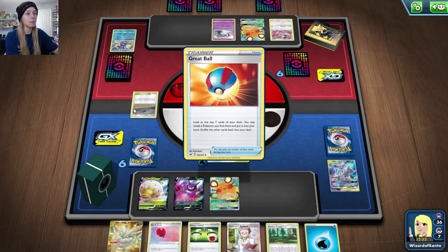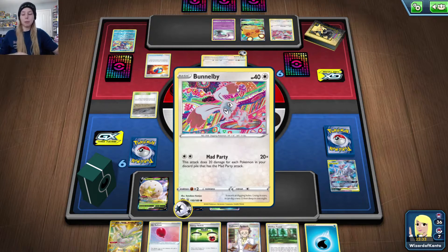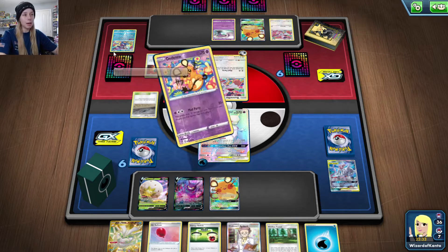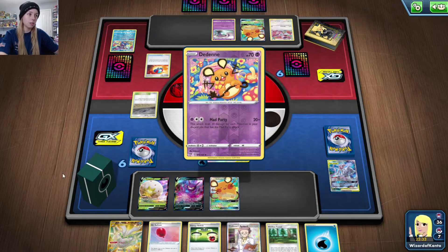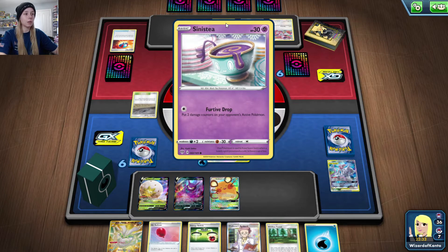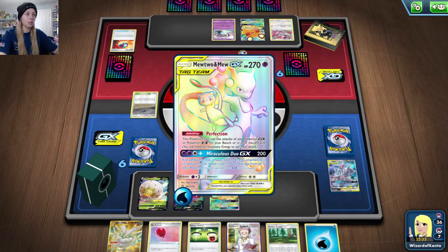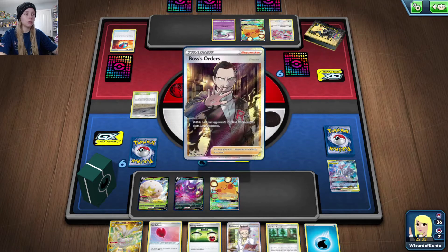We're not going to be able to use Viridian Forest because of the Chaotic Swell on their side. Mad Party does 20 damage times the number of Pokemon with the Mad Party attack in your discard pile — I think it maxes out around 240 damage. Because we are Psychic-weak, there's a lot of damage potential, and they'd only need about seven Pokemon in the discard to knock out Mewtwo.